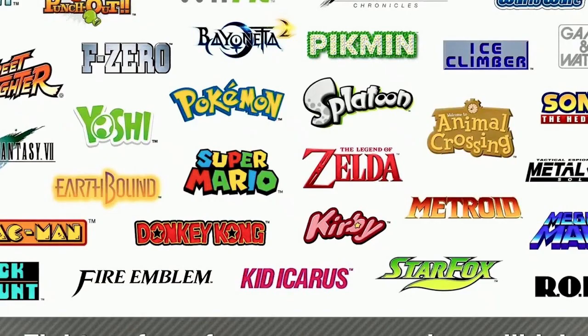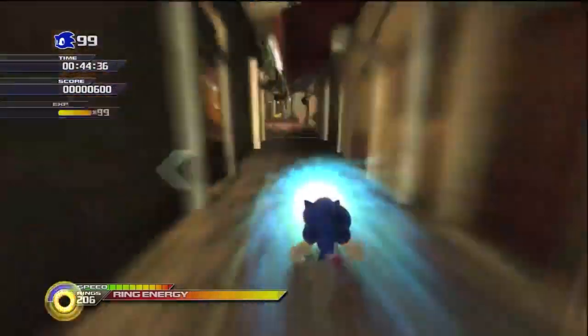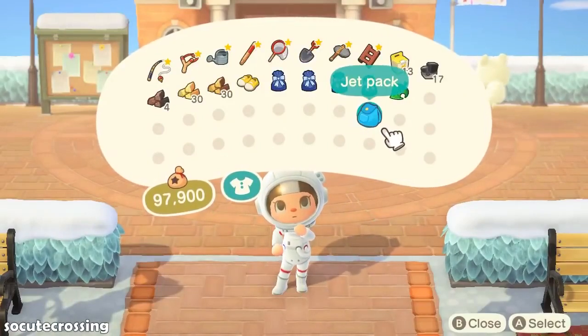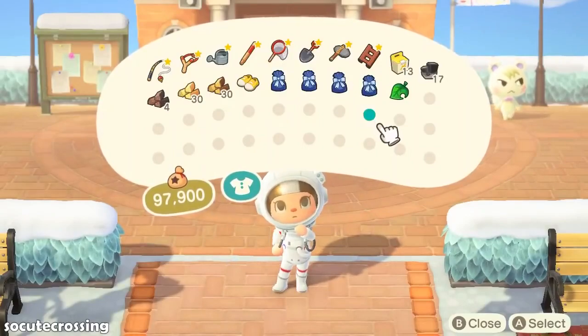Everyone has a favorite video game character or two, and someone's likes don't even have to be limited to genre. Someone who loves the high-speed Sonic the Hedgehog games could just as easily love the calmer, more casual Animal Crossing games. The best of both worlds would be to find a game that incorporates both of those series' characters and maybe even the game's playstyles. That's where crossovers come in.